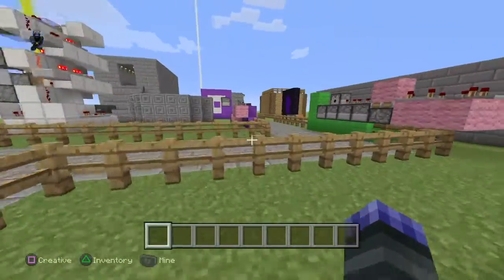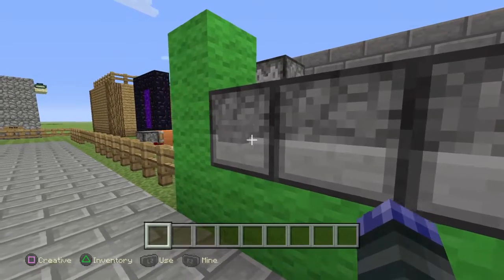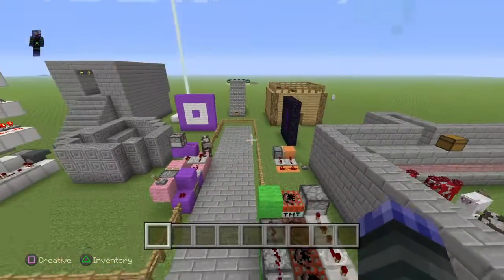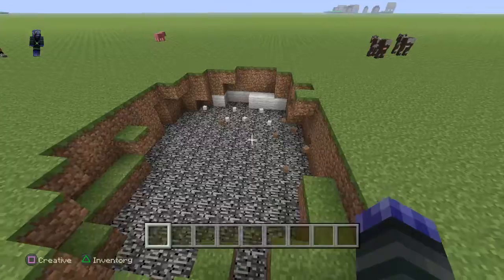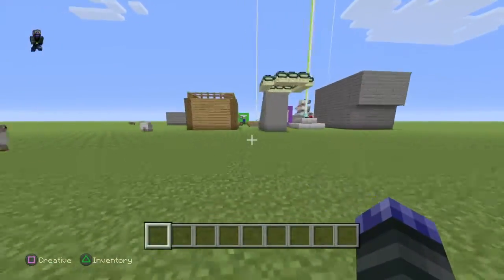So now I'm gonna be showing you how to build a TNT cannon and it should be looking like this. If I fire this guy up, it will shoot that TNT all the way over here — look at that, blew up some stuff. That was pretty far, wasn't it?